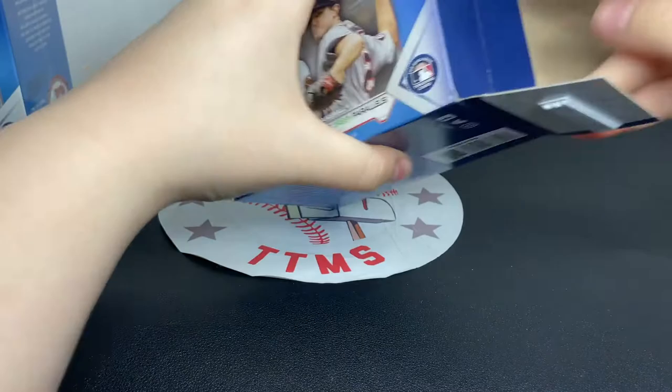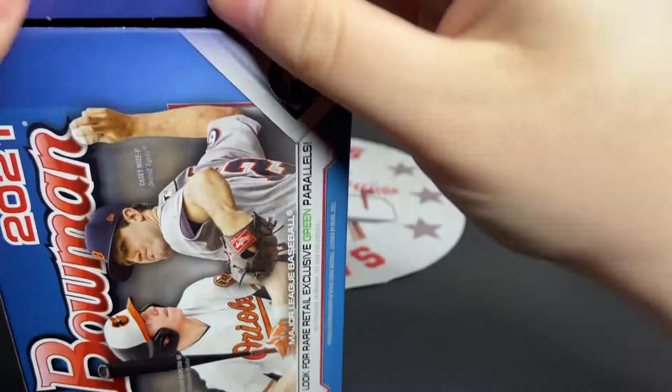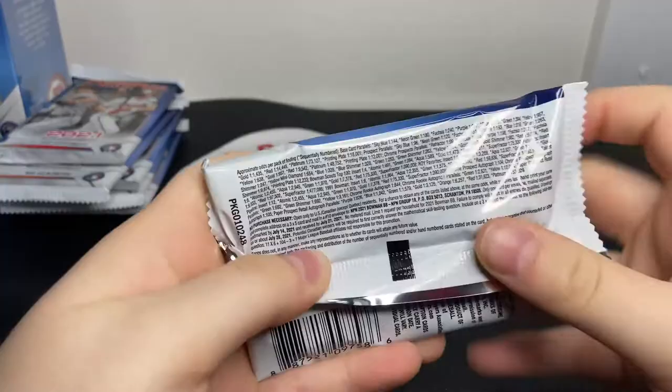The blaster boxes have the regular green parallels, which is pretty cool. We have six packs. Looking at the odds really fast - it seems like it's pretty hard to get a parallel; the first one is one in 144. Let's see what we can get.